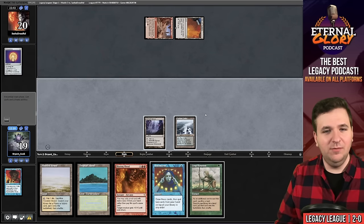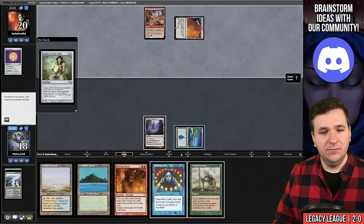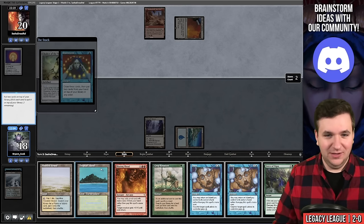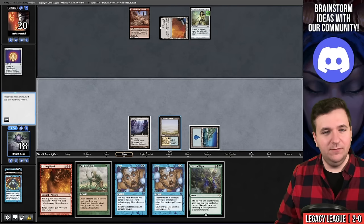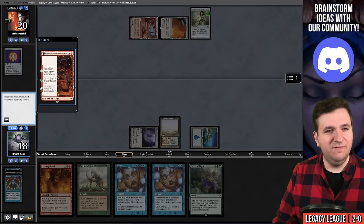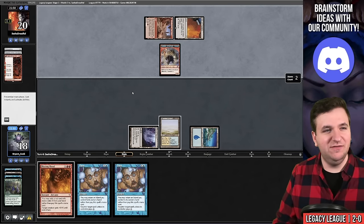Exile the Brainstorm. No big creature yet. They play Chalice of the Void on one and I respond with a Brainstorm. Crop Rotation will actually still be useful. I put back Tropical Island and Flooded Strand. I believe I can respond to the Fable trigger and Force of Vigor both permanents. In my head they didn't get the Goblin — I should have just Dazed it, thinking I had a window to stop the first chapter, which was wrong.